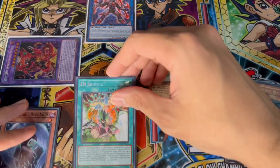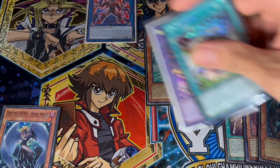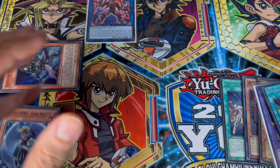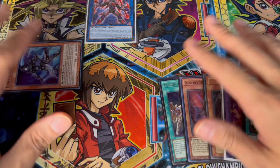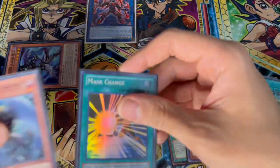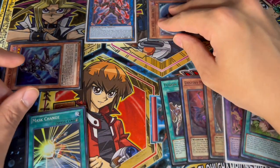Next we activate EN Shuffle targeting Stratos, but we also chain DPE to pop EN Shuffle and pop itself — so both go to the graveyard and Stratos returns to the main deck. We then summon Elemental Hero Shadow Mist, and it's really important that you summon it in defense position — I'll explain why shortly. Shadow Mist was special summoned, so don't forget to activate its effect to search Mask Change directly to your hand.